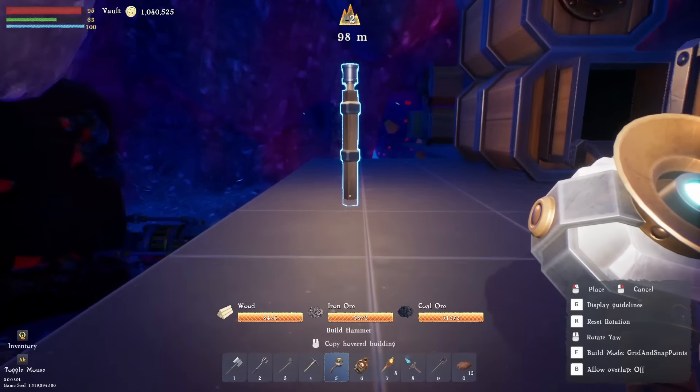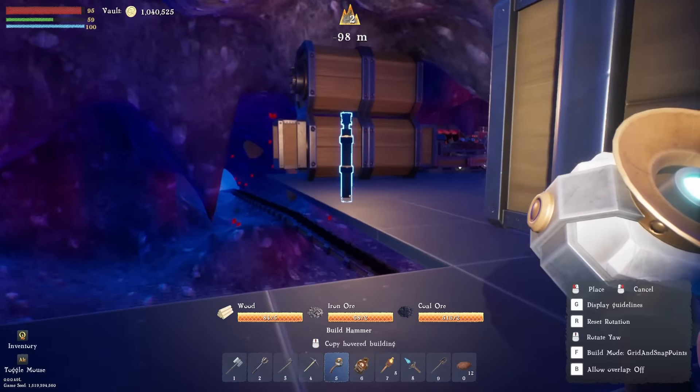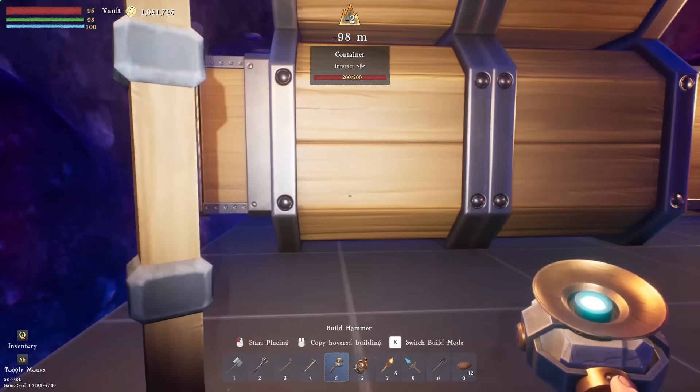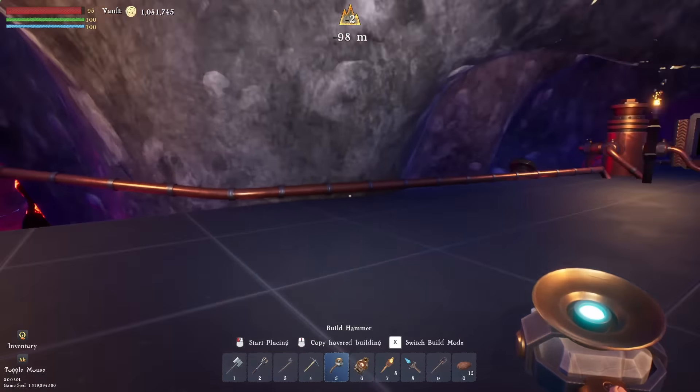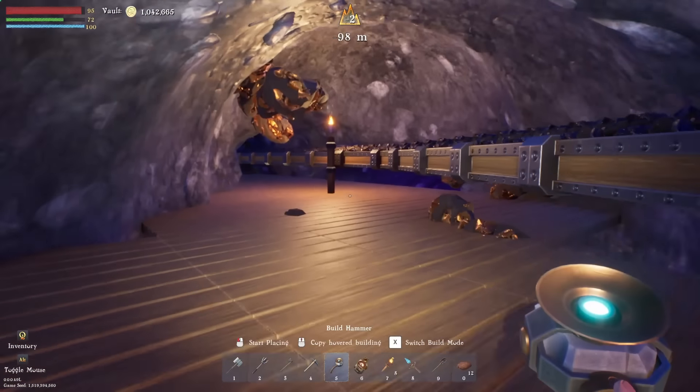I'm going to have to put lights all over because this is really dark now. Let's see how we're doing over here. We have 80 ruby gems. I need a hundred, so I'm going to leave that to run. There's quite a bit to get into in this episode, so let's get stuck in.